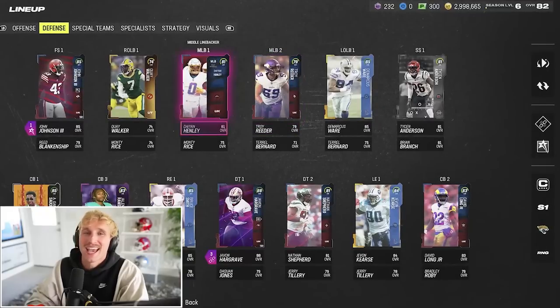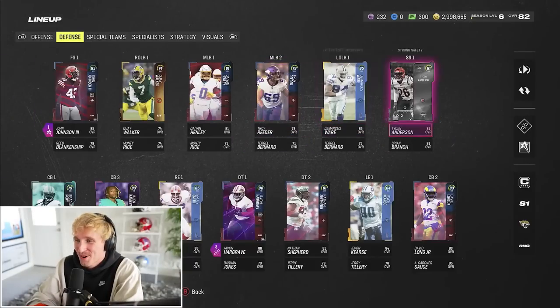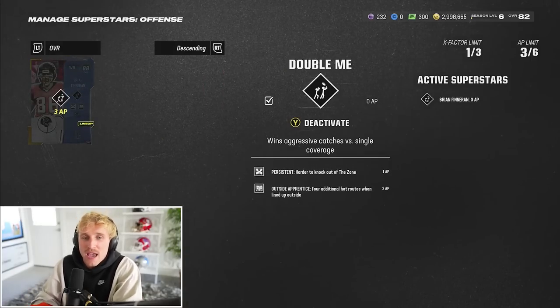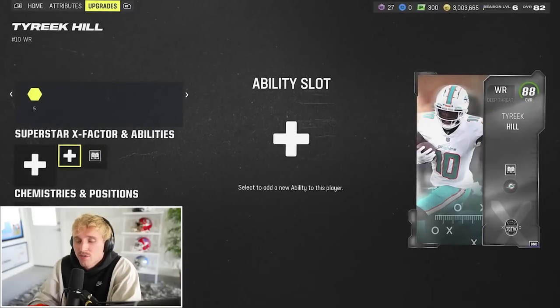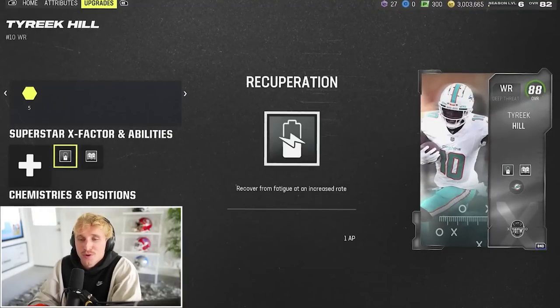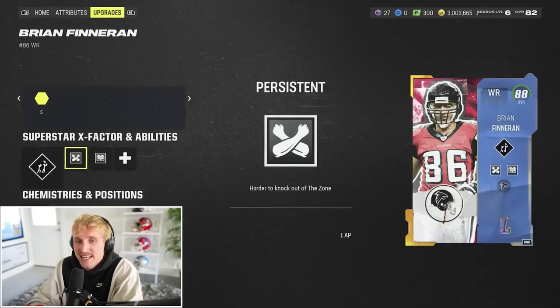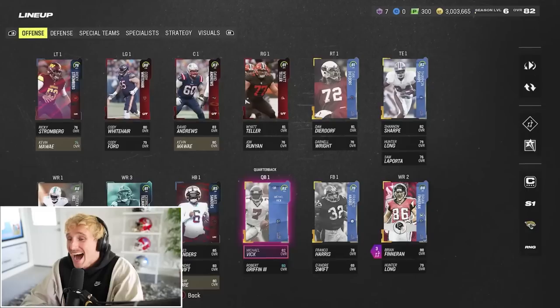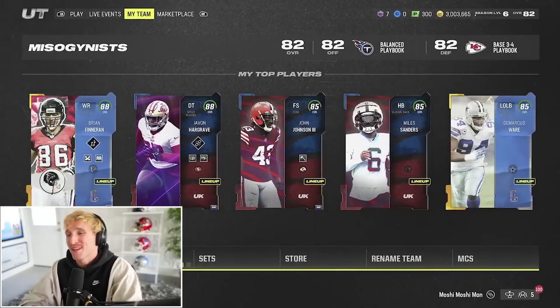Tyson Anderson is up at strong safety, and we got Brian Finneran at our slot wide receiver. This is looking good, boys. Let me make sure we've got our abilities activated — defense is Javon Hargrave and John Johnson. Offensively we've got Brian Finneran, and we should give Tyreek Hill something. I'll give him outside apprentice and recuperation. He can't have double me though — don't have enough training. God, I hate being poor. Brian Finneran did have outside apprentice, we no longer need that — I'll give him mid-in elite instead. We've got literally the two best wide receivers in the game and then nothing else of significance. Pack and Play squad looking real good — we added Tyreek Hill, we got Michael Vick at quarterback now, and a couple other depth pieces.